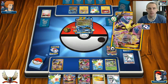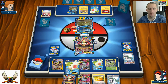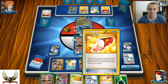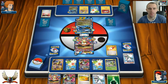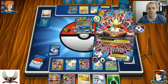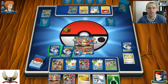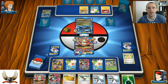Shaymin for Mega Turbo - no. Trainers' Mail, and top deck Mega Turbo - yes! One Mega Turbo attaches one Psychic Energy to my Mega Alakazam in the active position. Now I can use Zen Force for 160, exactly enough with Fighting Fury Belt for 210 to take the two-prize knockout. His Kingdra already has 30 damage on it.